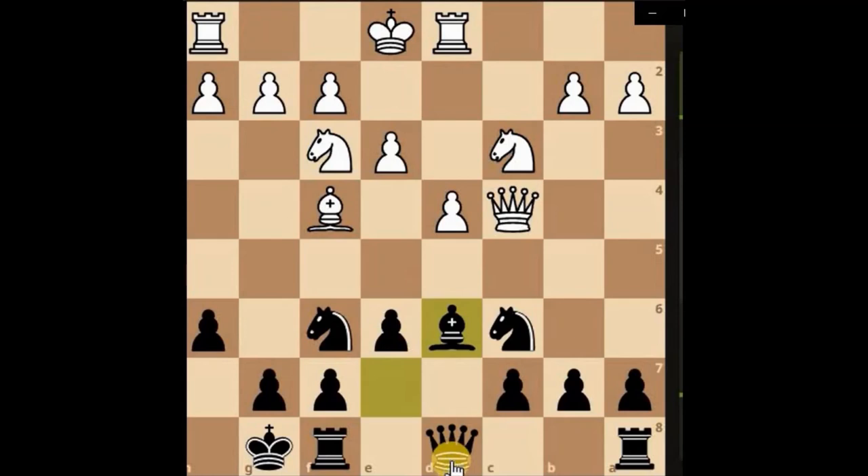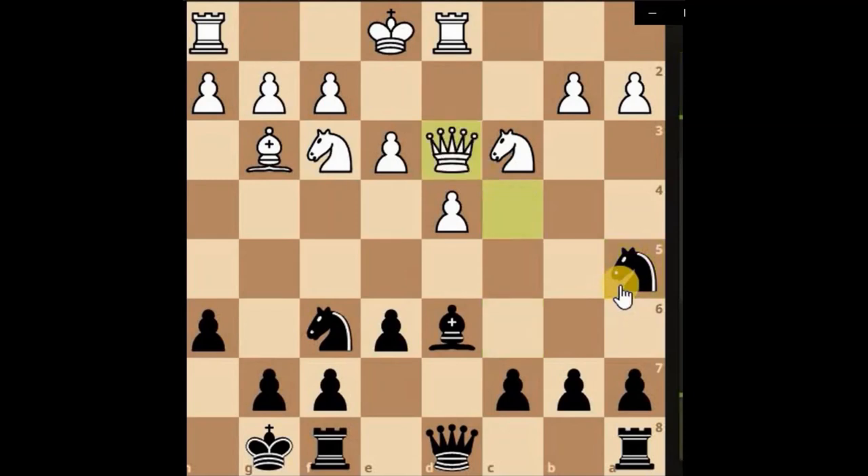He wants to castle kingside now. Normally if they bring the bishop back, it opens up the rook on the far flank. He now wants to castle kingside, so he'll probably be weakening his kingside if he does that — he's done that anyway. We'll attack the queen in the meantime and wait to see if he castles kingside, then we'll take the bishop off the board if it's still there.